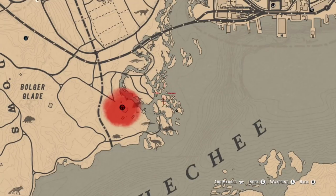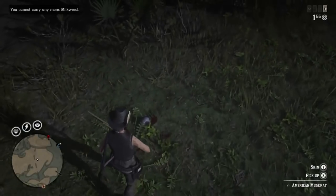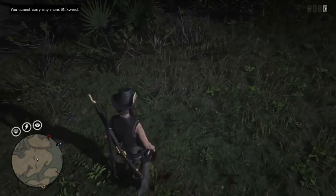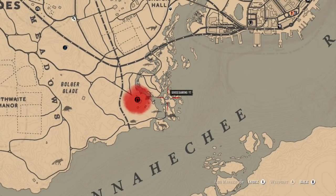In this location you can also find your loons and your muskrats. Later I'll show you another spot in the Big Valley area where you can find loons and muskrats. Along these islands as well as south of Shady Bell Manor — kind of where the panther spawns — you can find your muskrats in that area as well.